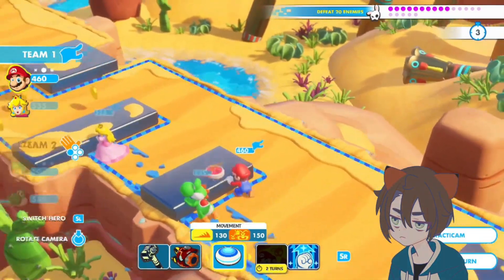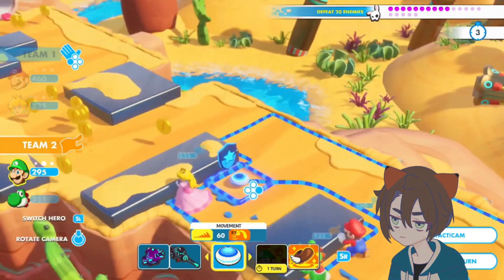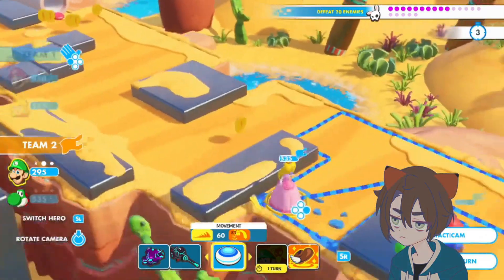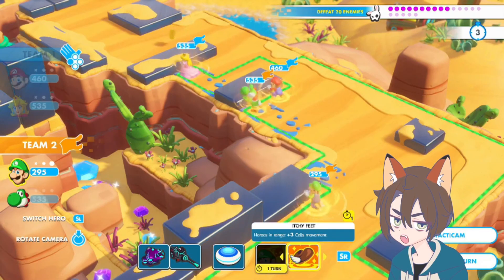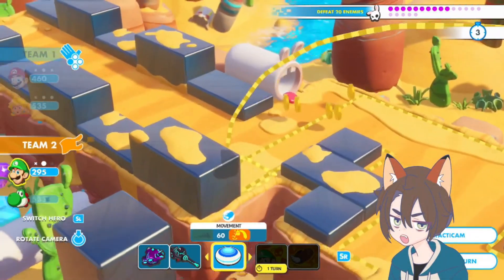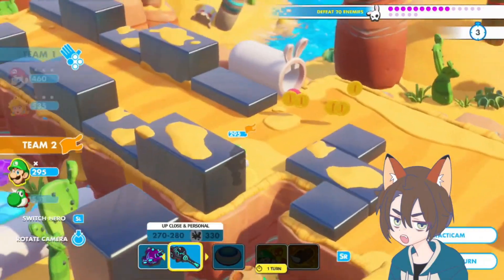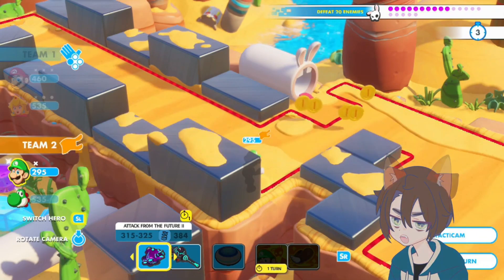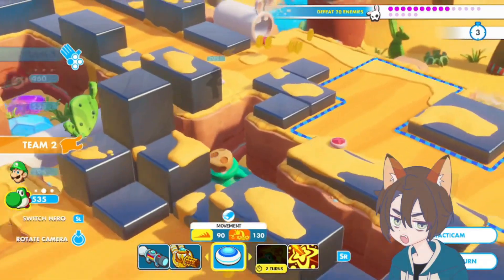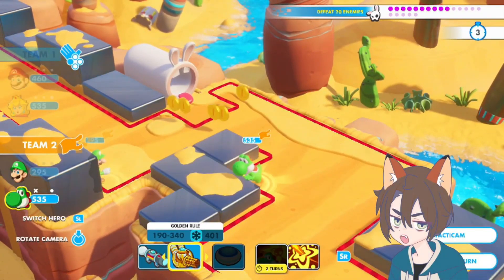We should actually swap turn to Team 2 so our boy Luigi can start moving up. We can actually itchy feet here. We then get Luigi way up here and give him some nice cover. There's really nothing else he can do. So we go to Yoshi — Yoshi can get some decent cover right here. We'll move Yoshi up, we don't need a Team Jump or anything with Yoshi. We will swap to Team 1.